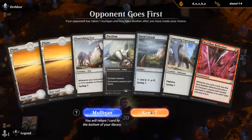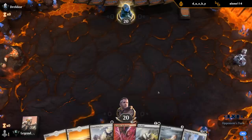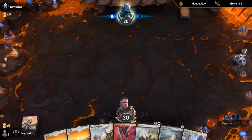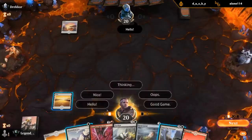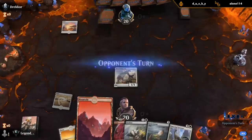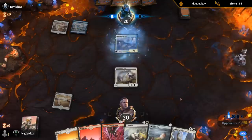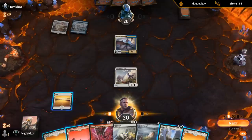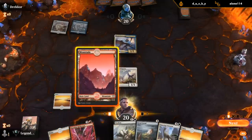Two good cycling payoffs, two cyclers, and a Pacifism — just need some red mana eventually. Pacifism has been a little lackluster this draft — lots of creatures with activated abilities where it doesn't match up favorably.